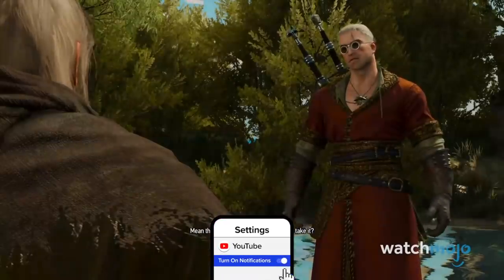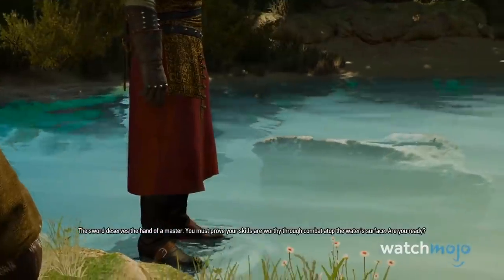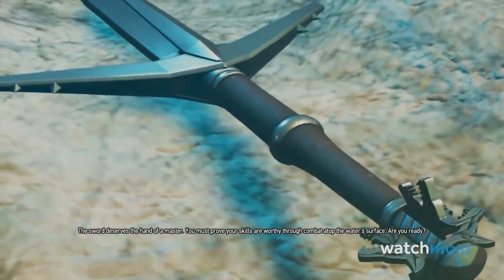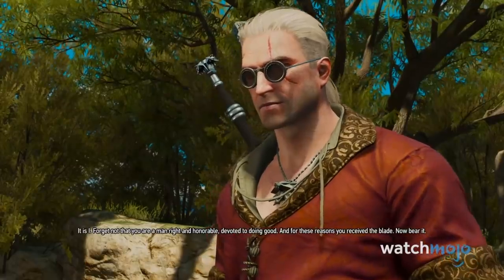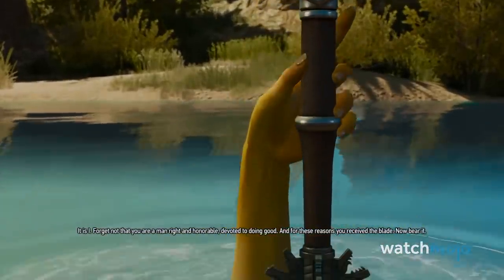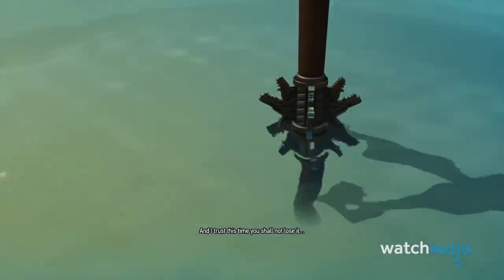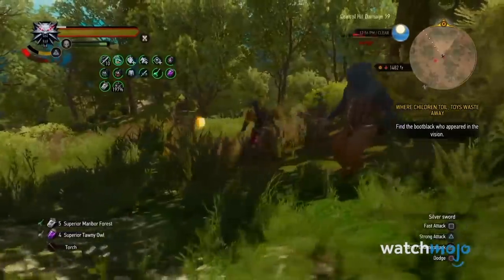First, either head to the notice boards in Toussaint or speak to the Hermit in Lac C'est Avis to pick up the There Can Be Only One questline. You then have to display the five chivalric virtues of generosity, compassion, honor, valor, and wisdom before returning to the Hermit and defeating him in single combat. Do so and the best silver sword in the game is yours.